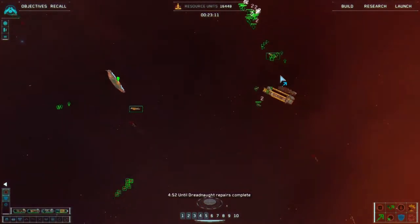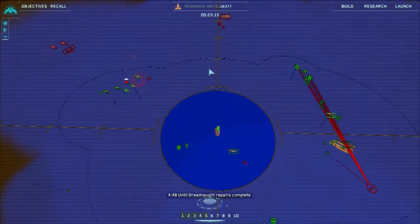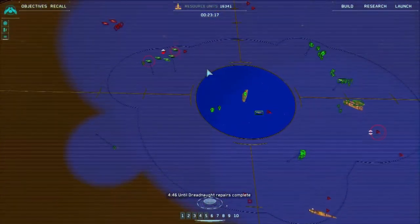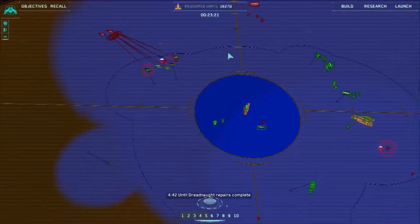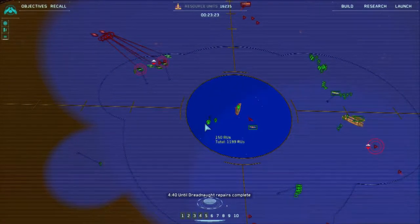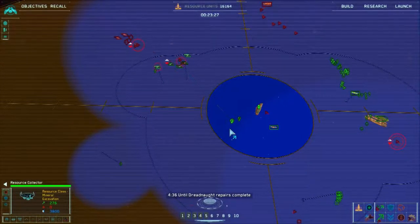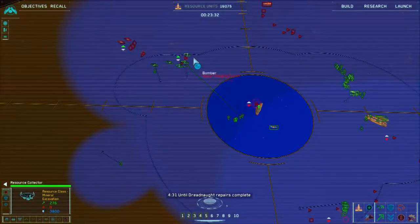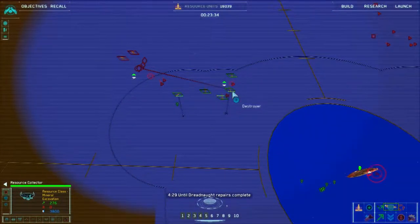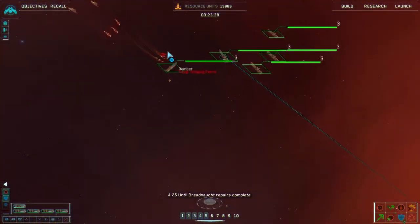You are clear to dock. Group one copies. Attack vectors laid in. Oh dear. Group three, you're going to need to take them on. How many? We only have one. Light fire confirmed. Move order confirmed. Destroyer under attack. Repair target locked in.